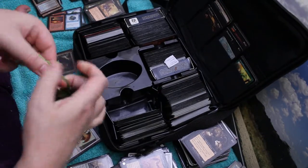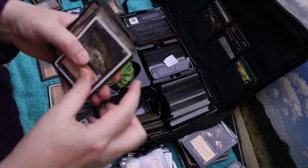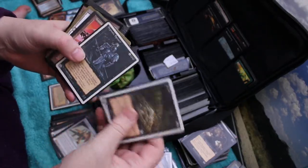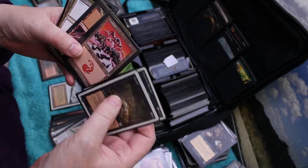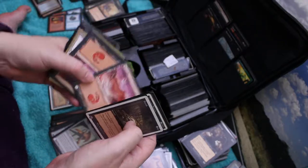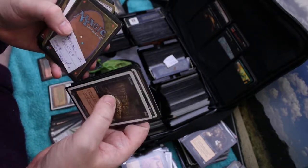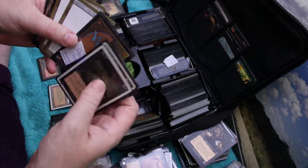That's seen better days, I think. Let's have a look - there's a proper deck. Perish, Hypnotic Spectre. Mountain. So this could be a green... black-red deck. That was a property for a Dark Steel - a couple of Dark Steels I was working with. Skizzic.